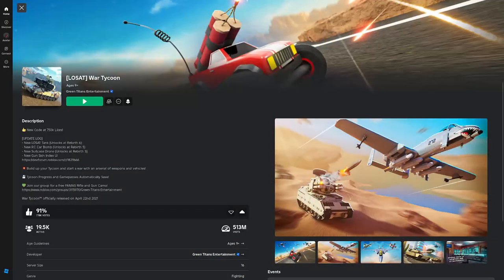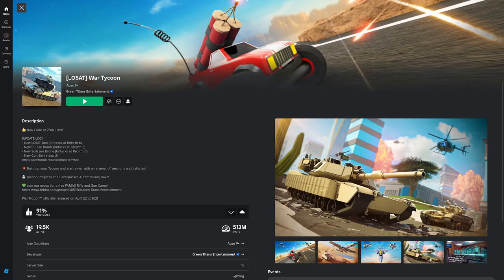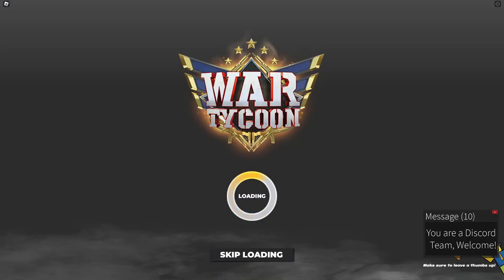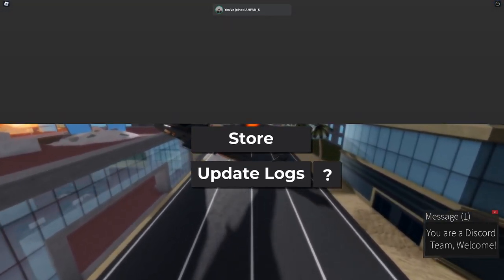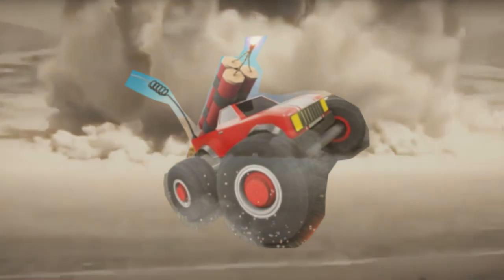Hey guys, new update! We got the new LoSAT tank, which is an anti-tank with incredible power — it has wire-guided missiles, absolutely insane, 16 or is that 12... either way, I do math. There's also the new briefcase drone, which is pretty much just a deployable suicide drone, and the new RC truck which has a big piece of TNT strapped right onto it.